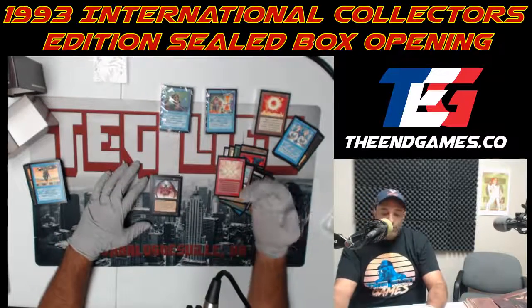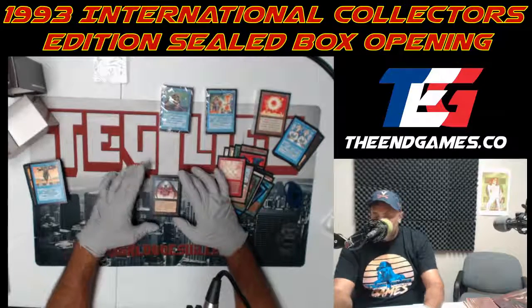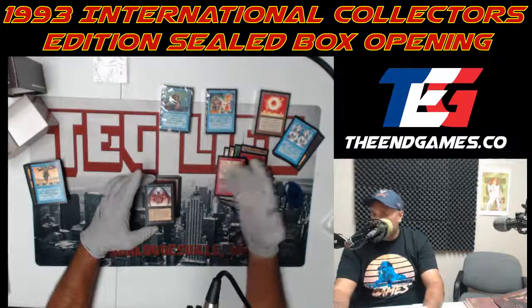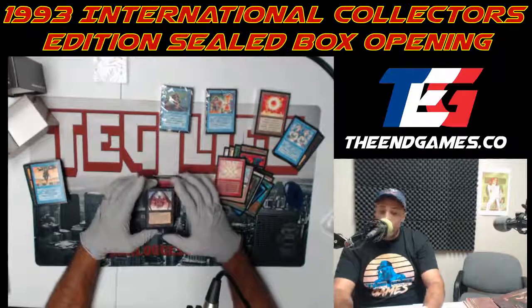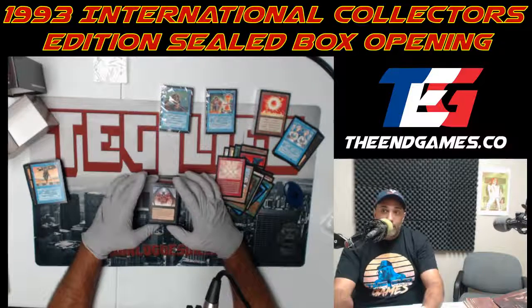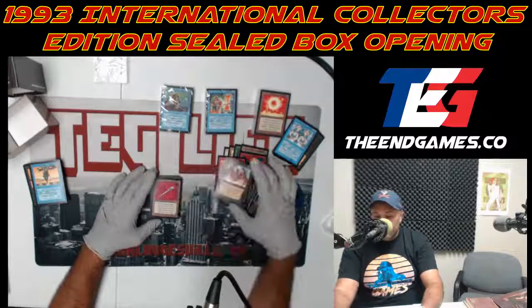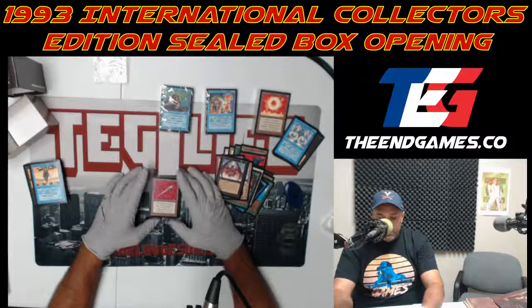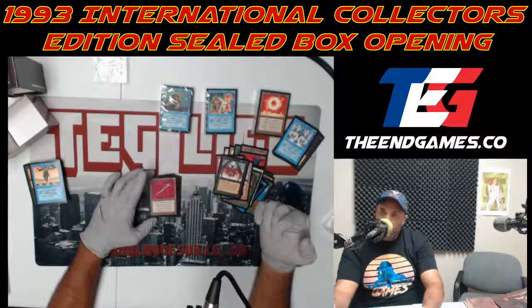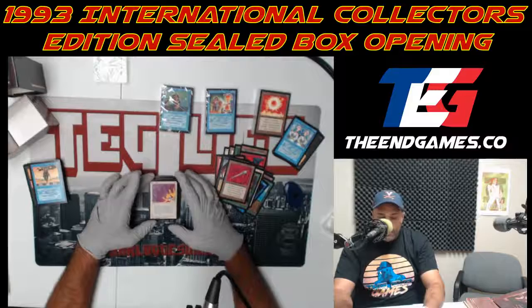A lot of creatures with that upkeep cost say they get tapped, but the Pit does not — so I play him in my reanimator deck with all those creatures. Disrupting Scepter is seeing a lot of play in black decks with the Rack, so that's a good card.